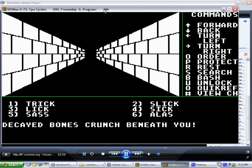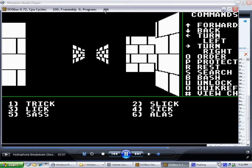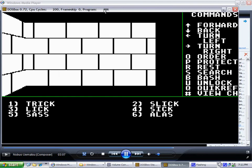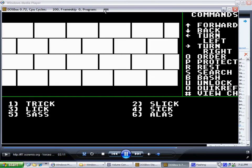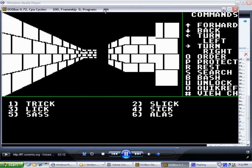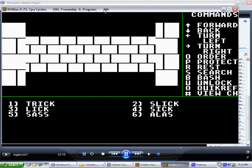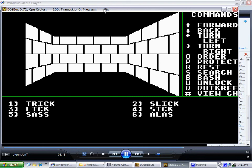You go into the castle and go forward until you get the first message: decayed bones crunched beneath you. Take a left and walk through this wall. Then take another left and walk down. Follow the corridor, take a right, up, take a left, forward again, take a right. Go up three squares, take a right. Up a square, take a left. Up two squares, take a left. Up one square, take a left. And there is the Fountain of Dragdune.